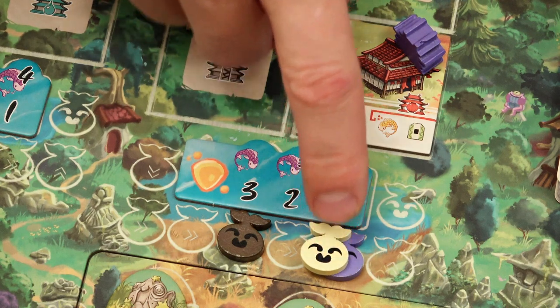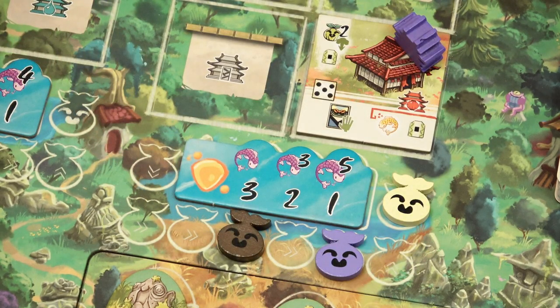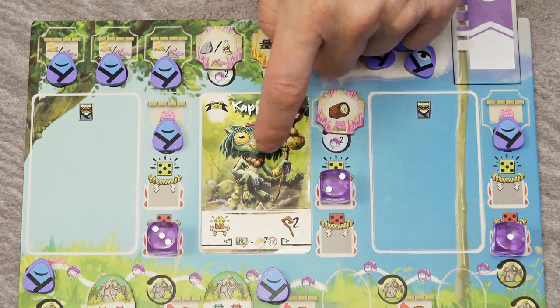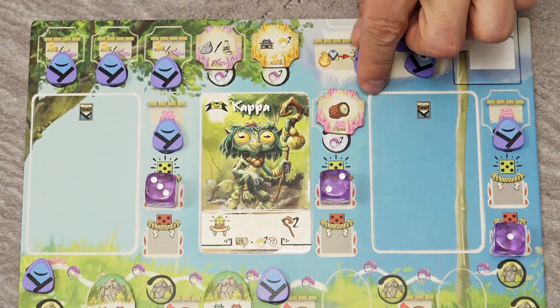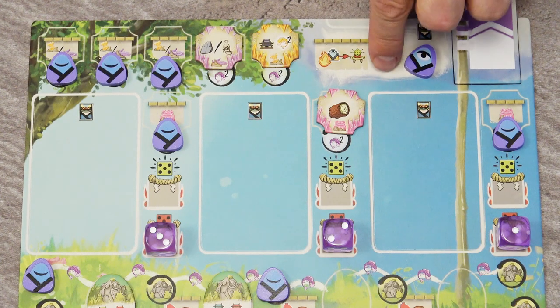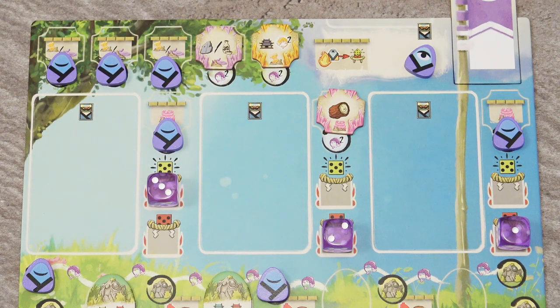More than one Kodama counter can occupy the same space, but the last space on each track can only hold one. The die unlock action lets you unlock one of your dice in addition to the die unlocked by playing the card. You can also permanently remove one of your available pilgrims as a free action to unlock a die — this can be done at the start of the summer phase to immediately take an action with that die.